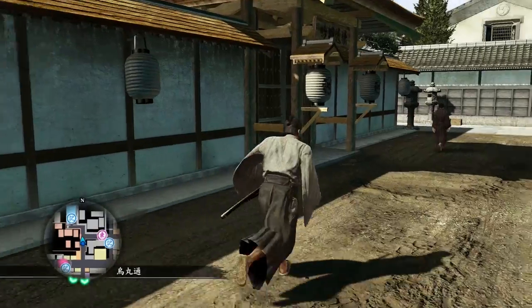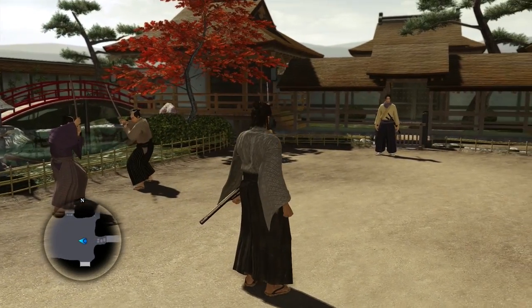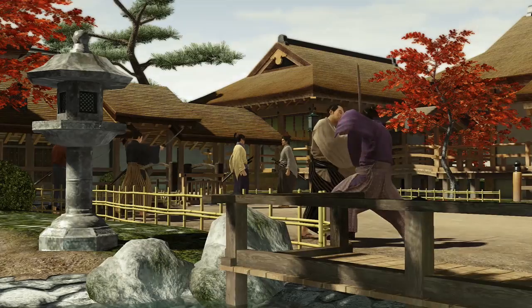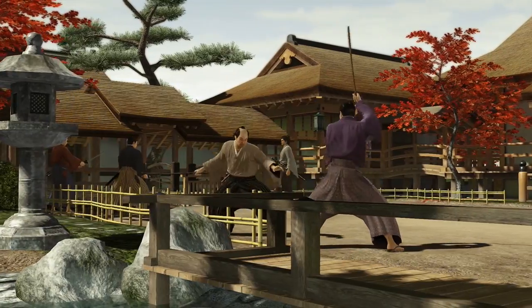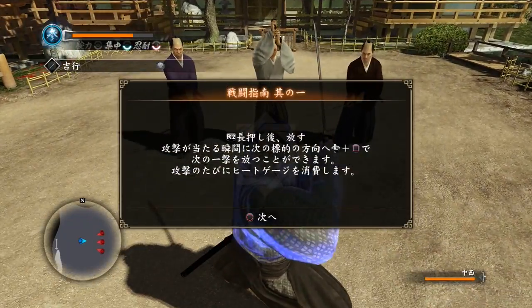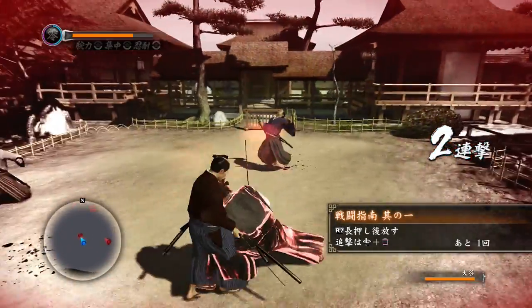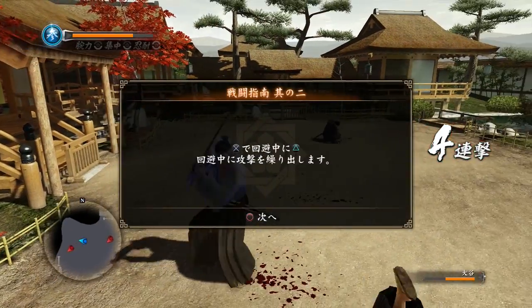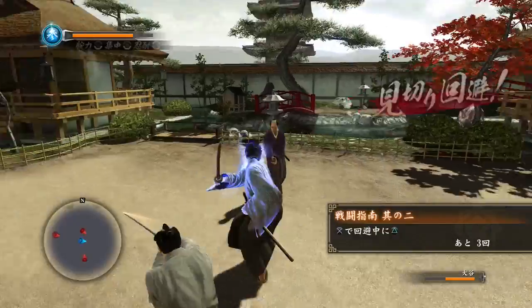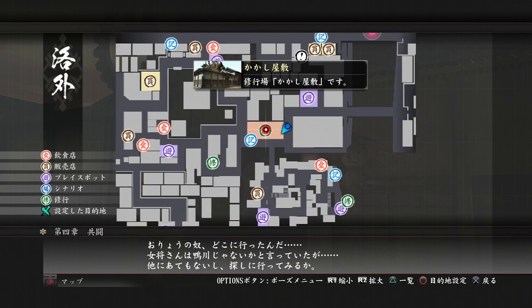Ginryu is the sword master who will teach you techniques for your sword and wild dance fighting styles. Head over to his dojo in Raku Nai and after getting into a confrontation with a bunch of guys, Ginryu will show up and invite you to train with him. You can go into the dojo whenever you feel like it, talk to him, and choose the top or middle option to select sword training or wild dance training. I unlocked all of the moves on my first go as soon as I could visit his dojo, so it's not that difficult. Once again though, you still need to buy the moves on the sphere grid.